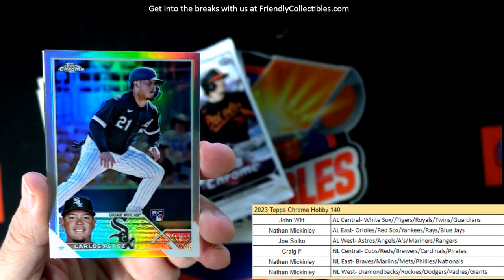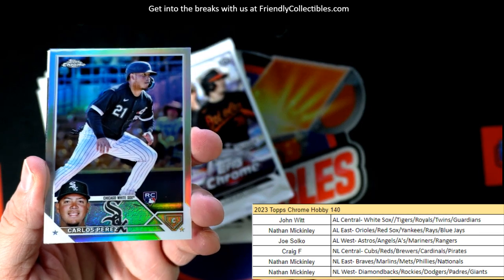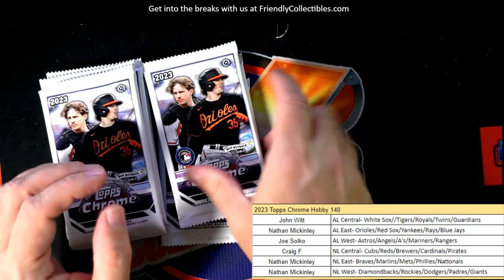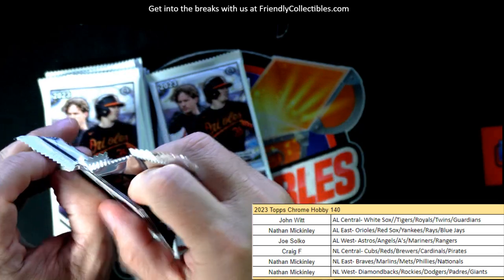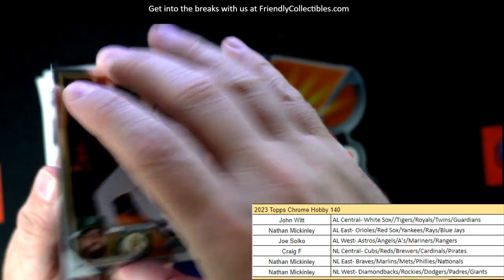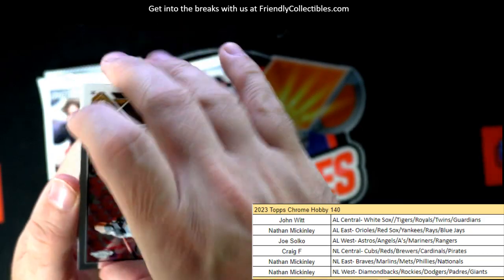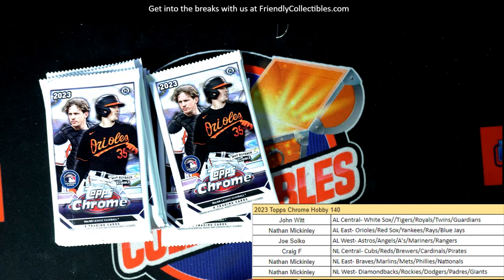There's a nicer rookie card refractor — American League Central, John W, Carlos Perez. Boom! And then we have a Bo Bichette Titans insert — the one and only Bo Bichette.